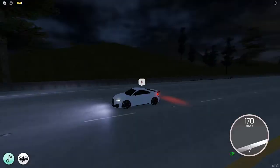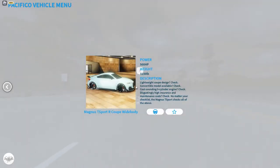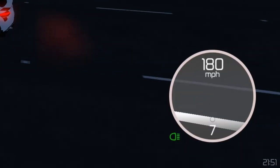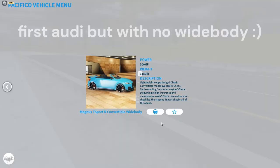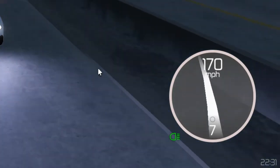We got another Audi and it is 170 miles per hour. Now we have the same one with a white body, so hopefully it's faster — it's 180 miles per hour, so 10 miles per hour faster. And now the convertible version without the white body is also 170 miles per hour.